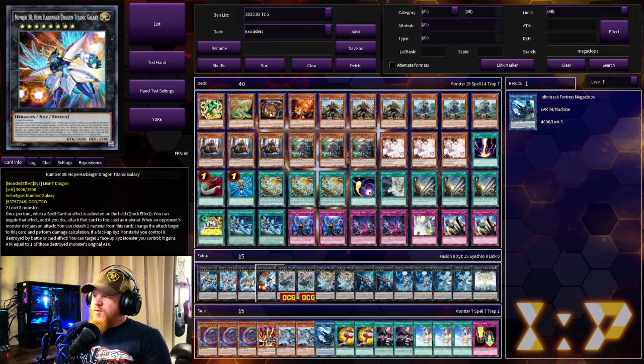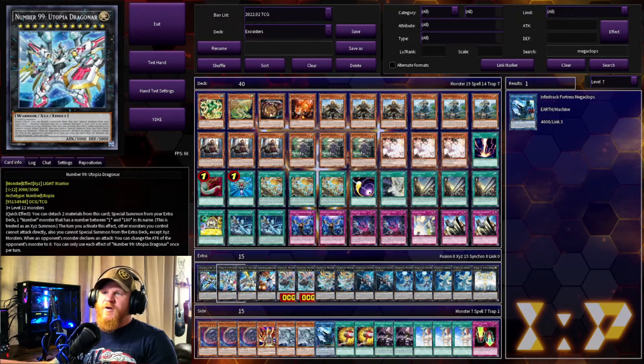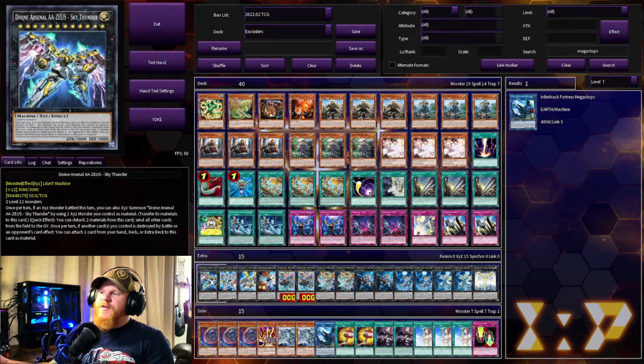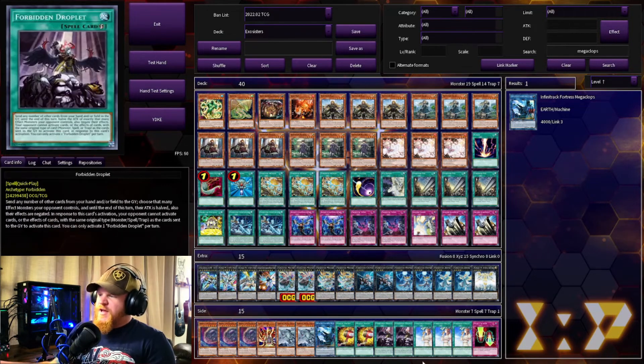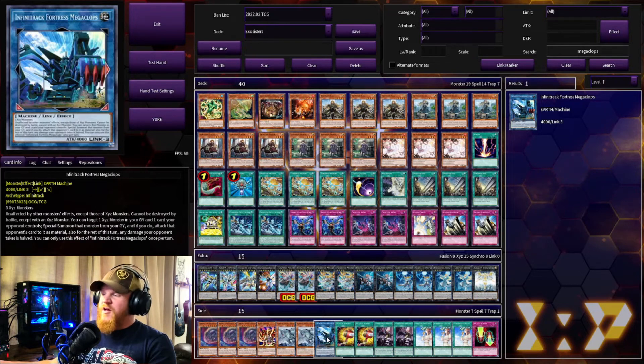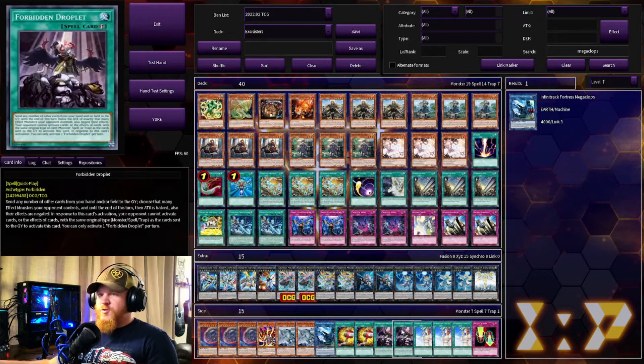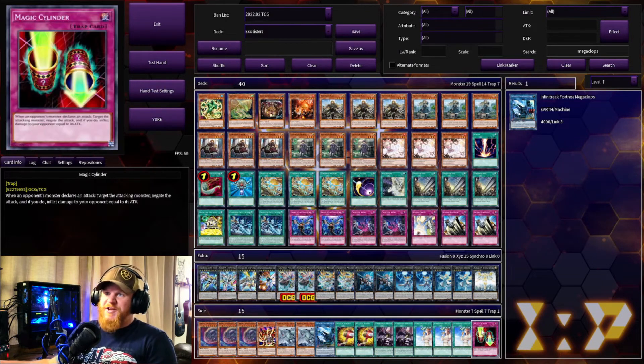Since we're running the Utopia Double package, we also have Number 39 Hope Harbinger, Utopic Dragon, and Utopia Dragonar, plus Zeus to overlay for any other problems. In the side deck we have extra stuff: Triple Nibiru, a Lava Golem, two Gamma Seal, one Infinitrack Fortress Megaclops — since we have a bunch of XYZs we can potentially go into Megaclops if our opponent doesn't have strong XYZs. If we draw too many spells we have two Magical Mallets, two Forbidden Droplets, three Forbidden Chalices, and a Magic Cylinder.